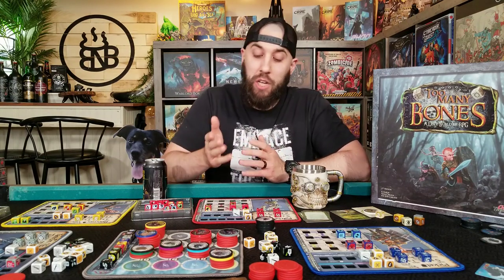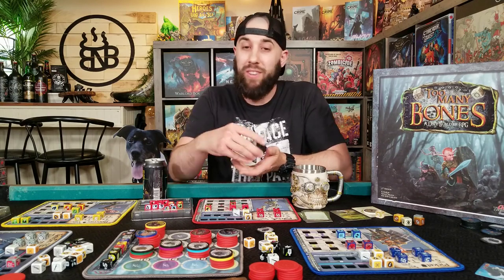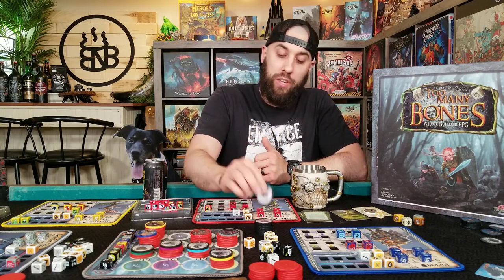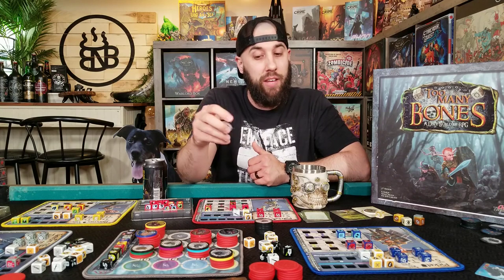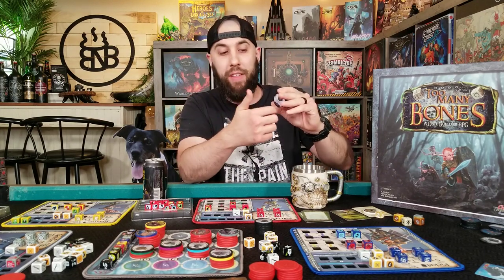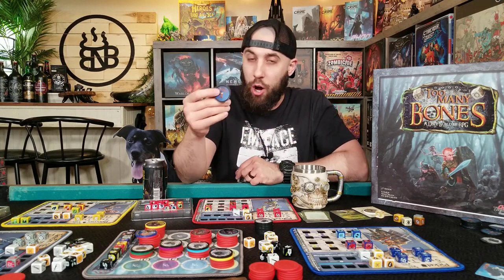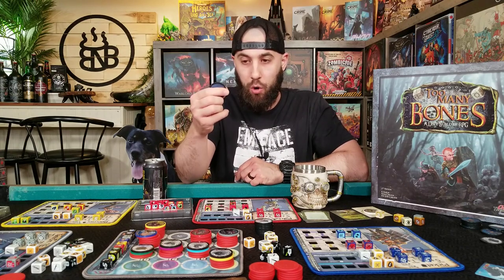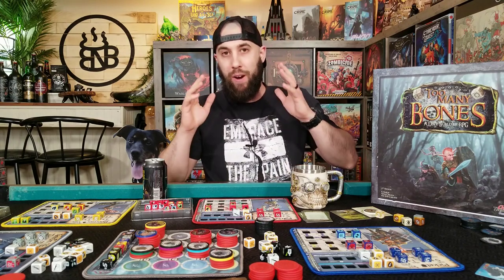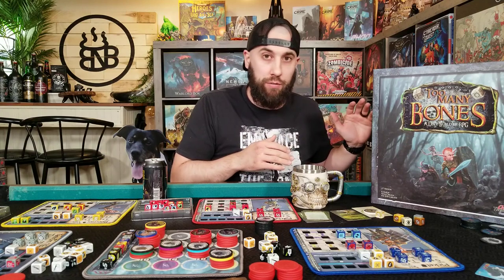The chips themselves are like your standard weighted poker chips — they come with the same satisfying clack when you move them around. The artwork on the baddies is kind of the same black and white sketch as the cards. I believe the artwork on the front and the back are stickers that they put on there. One thing I will mention: I've probably had this game for around two years now, and in all of that time I've gotten expansions for Too Many Bones as well as other Chip Theory games.